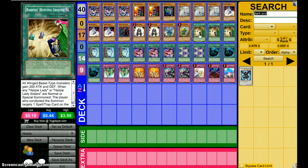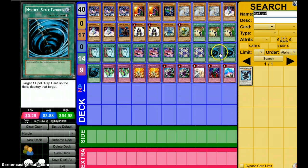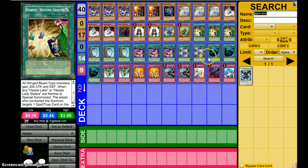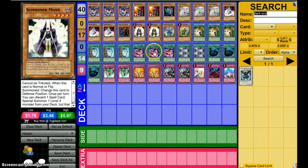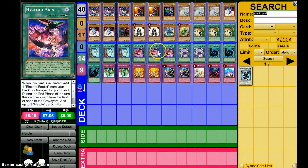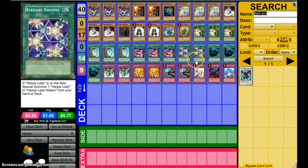You also have back row hate like Mystical Space Typhoon and Harpy's Hunting Ground. Then you've got Duality for consistent play, Hysteric Sign for extra consistency, and Elegant Egotist for more Summon support.